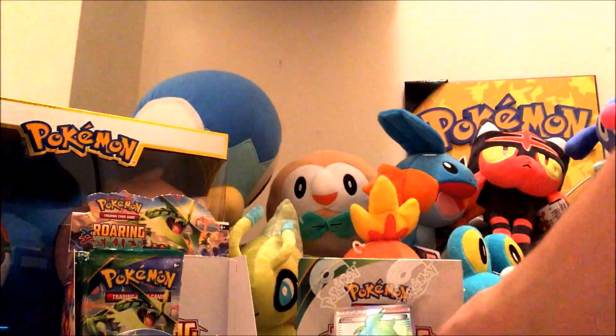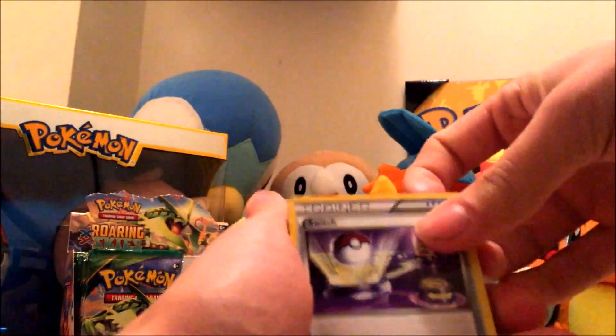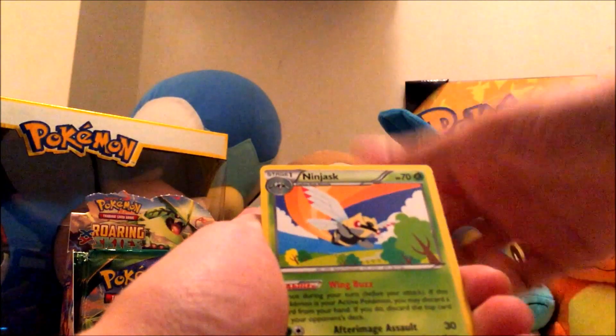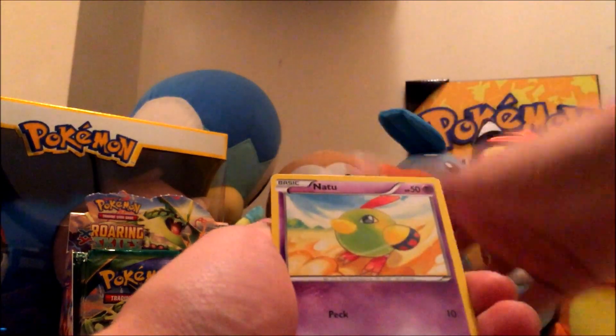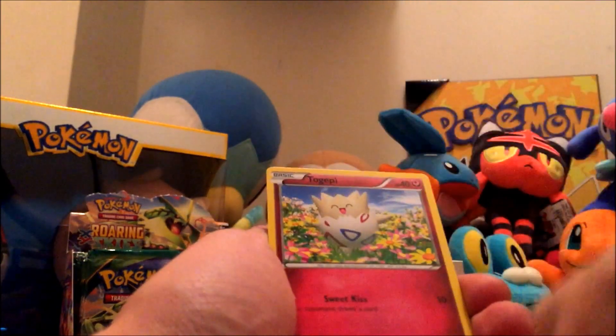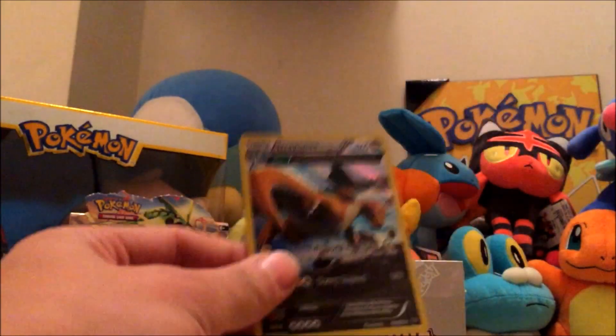Let me set this one aside — we got Rayquaza. Next pack. Switch, Ninjask, Skyfield, Dratini, Inkay, Natu, Natu, Togepi, Swablu, and we got a Dragonite Holographic.